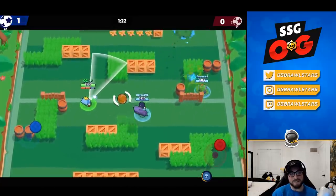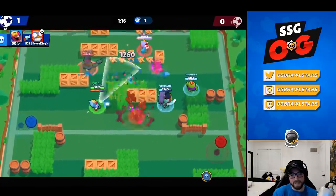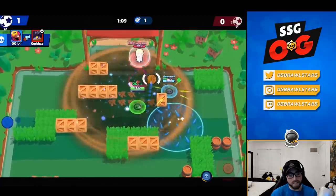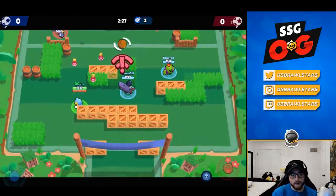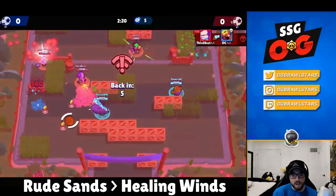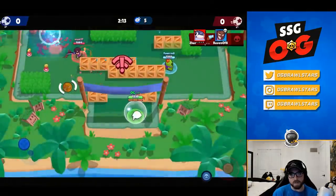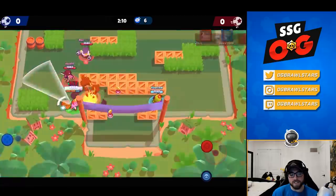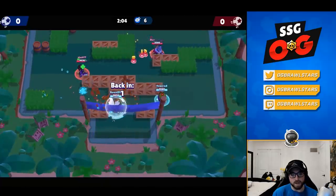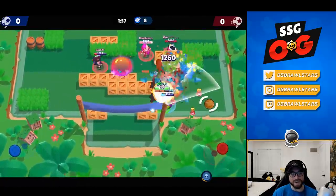His main counters? I don't think he has any. He plays well into almost every matchup, and if he struggles against something like a thrower, getting his super completely flips the matchup in his favor — and he chains his super really easily. For star powers: Rude Sands is definitely better, keeping enemies tracked and stopping regen — a crucial part of the game. Healing Sands isn't bad either, but Rude Sands is just too strong for area denial. They really need to nerf the area of his super.